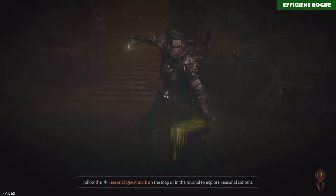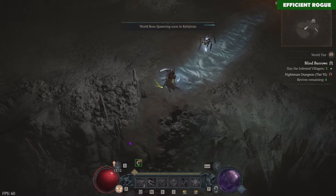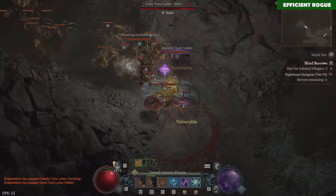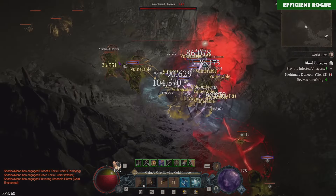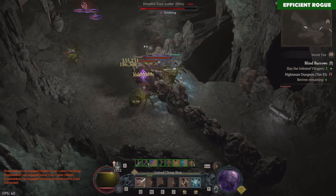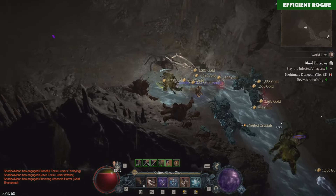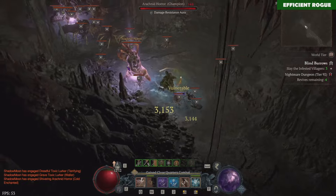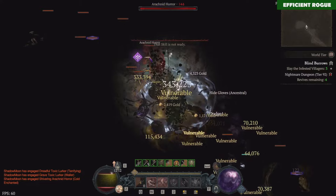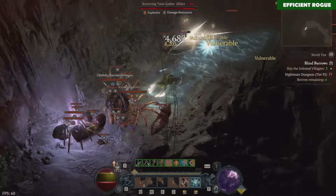Hey guys, after finishing off my Pen Shot Barbaro build, I tried to experiment with some further fun builds for this class. I know that many of you don't really like to play with combo points. Since I also found the Stardust Sky Ring pretty early in this season — this is the uber unique ring that you can drop from Duriel — I thought I'd try out a no combo points, no basic skill rogue build. I decided to go for a melee rogue type with Twisting Blades.